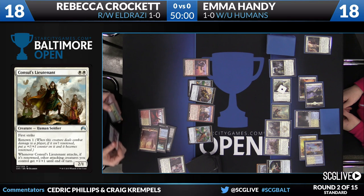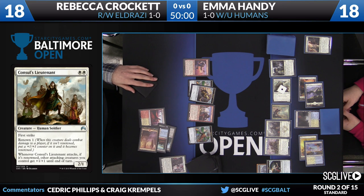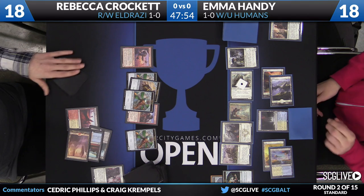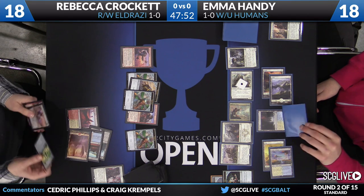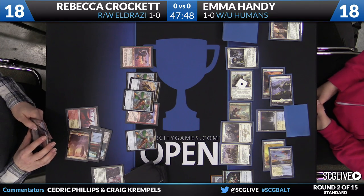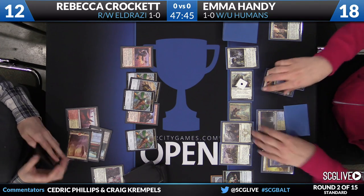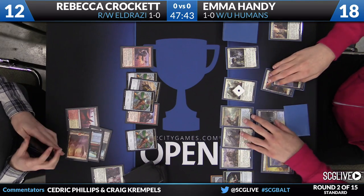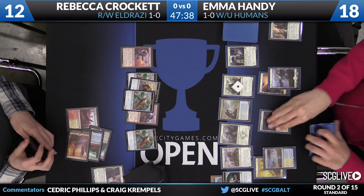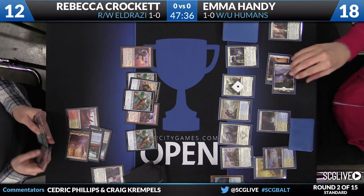A Thopter Engineer here for Crockett — she can play that again. These Thopters are starting to get out of control. One of the weaknesses to this Humans deck is flying. Humans are going to be on the ground for the most part. These Thopters have haste, and then Pia and Kiran Nalar can throw them at Emma Handy — they're going to be an issue. But if Emma draws a Declaration in Stone, no more Thopter tokens, and no clues. Also, if Emma plays Always Watching, all of these little guys are very potent threats all of a sudden.